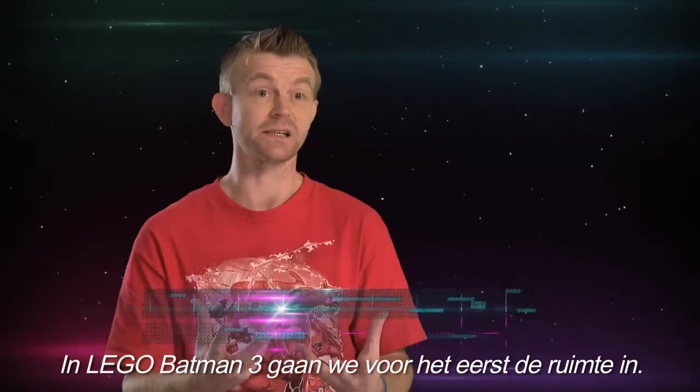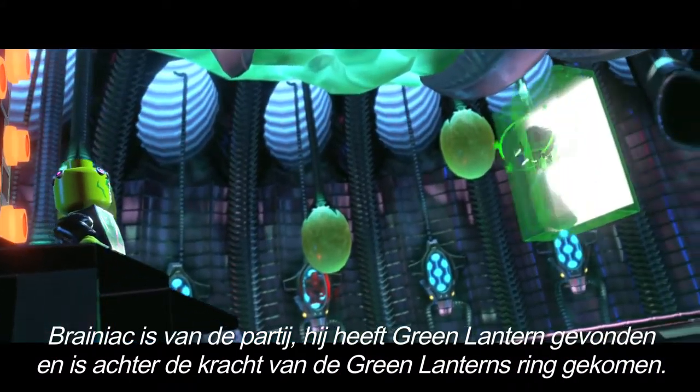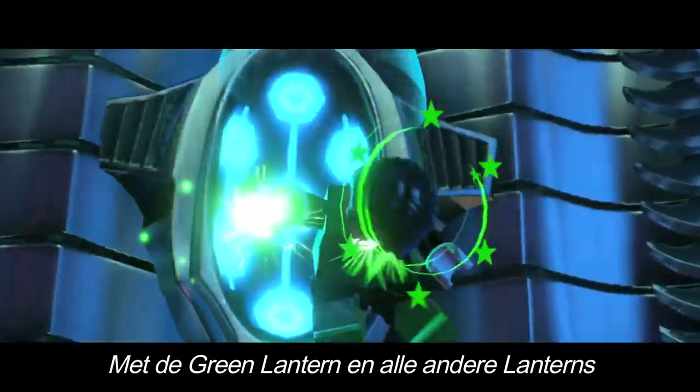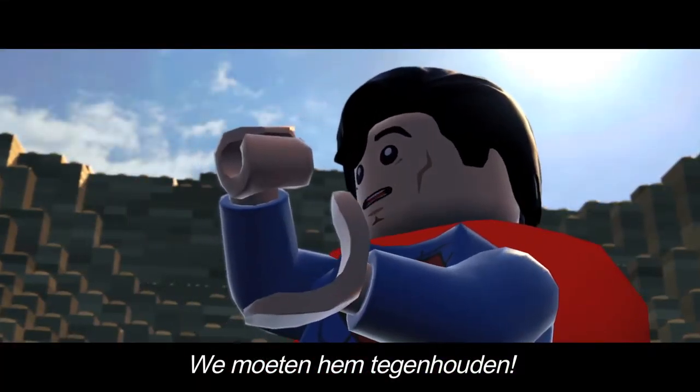Lego Batman 3 sees us going into space for the first time. Brainiac's turned up, he's found Green Lantern and the power of the Green Lantern's ring. With the Green Lantern and all the other lanterns, he's basically going to make a shrink ray and collect Earth. We've got to stop him!